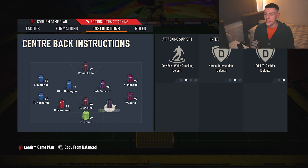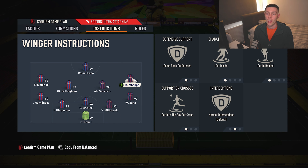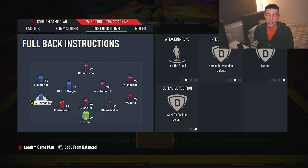Full backs are set to Join the Attack and Overlap. As Mbappe and Neymar cut inside to support the attack, the space they leave is occupied by the wing backs — Zaha and Theo Hernandez — so they almost become your left mid and right mid while you're attacking. This is why the formation is so powerful: three forwards in the box, wing backs bombing down the outside creating width, and then it springs back into that incredibly hard-to-break-down 5-4-1 shape when you lose the ball.